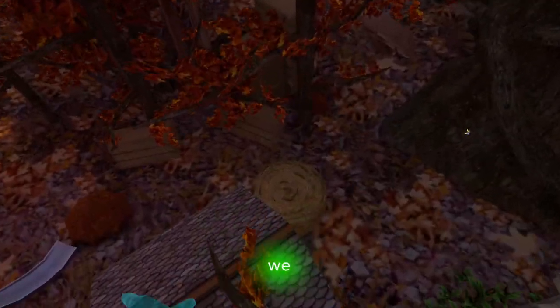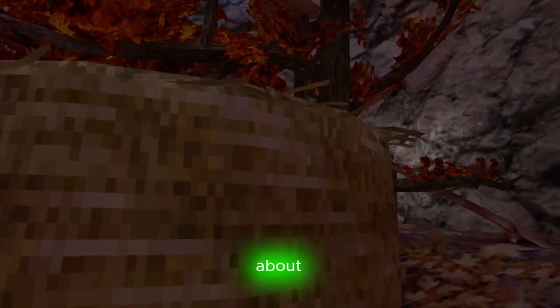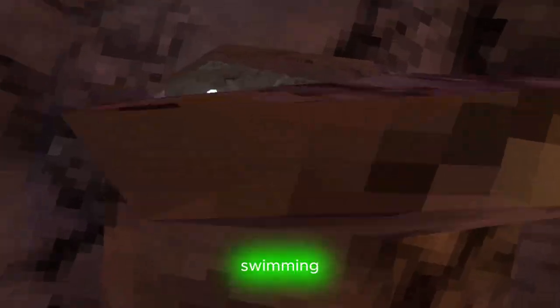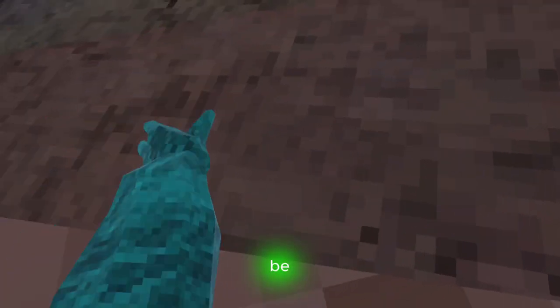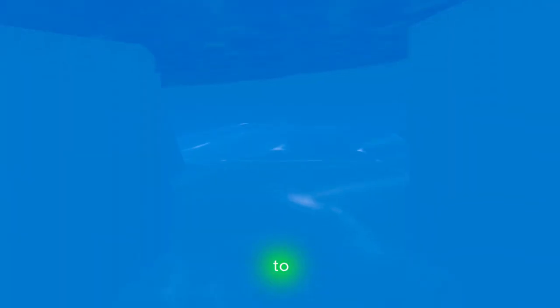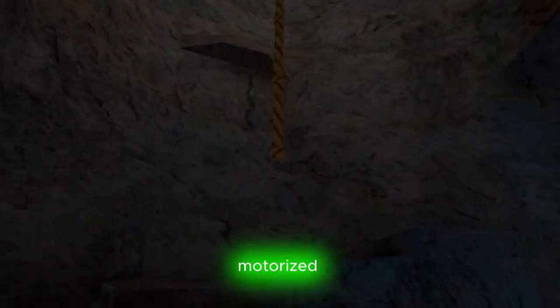Of course, we cannot forget about swimming. Swimming is an interesting mechanic in Guerrilla Tech — it allows you to have momentum and still be sliding, just like ice in the game. But you just move your arms around to swim in one direction, and if you do it properly, you can swim really fast, like a motorized boat.